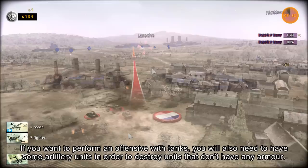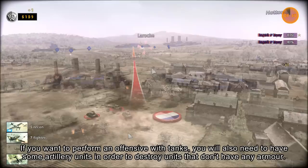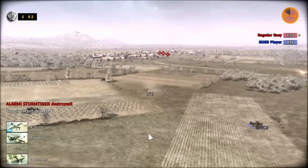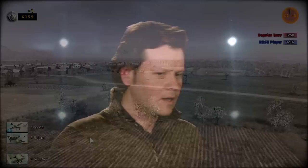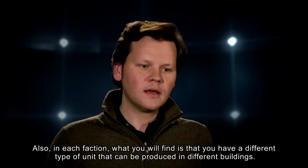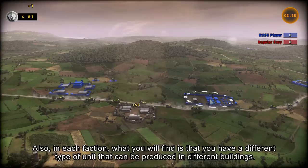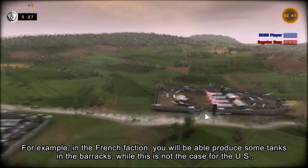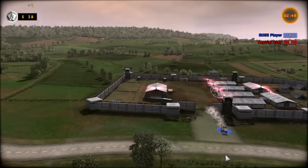Also, when you face a German player you will have to deal with the 88mm guns, which are deadly for your tanks and have a huge range of fire. So if you want to make an offensive with tanks, you'll also need some artillery units to destroy those. Additionally, each faction has a different way of producing units — for example, in the French faction you can produce tanks in the barracks, while the US will only have infantry units there.